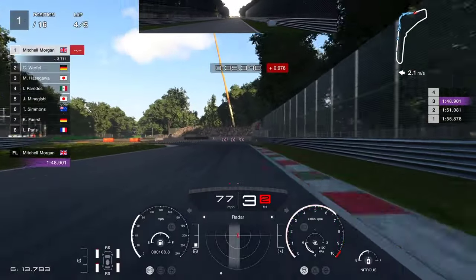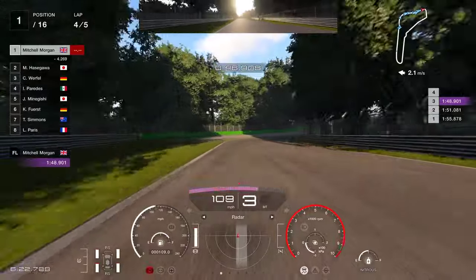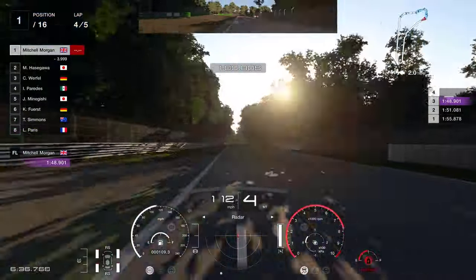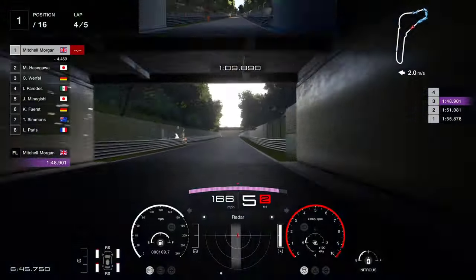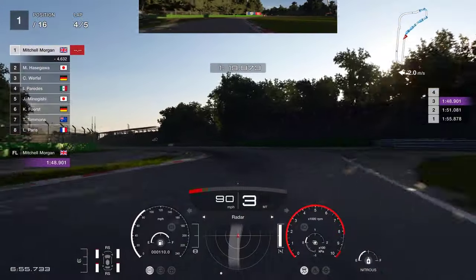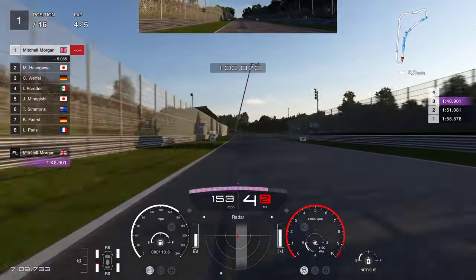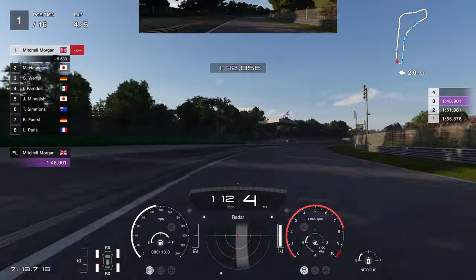If you put your wheel up on the kerb, be careful because you do get the grass afterwards. At the 200-metre board, bury the brake pedal, down into third, then second for a bit of rotation, over that kerb being careful of the sausage, and on the gas as quickly as you can. Watch for that white line. You can get the car up onto that bit of Astro turf for a little bit more speed through the corner. I'm using nitrous to try and build a gap to five seconds to the car behind, so if we have a moment we've got a cushion. Lap times: 1:55 as the opener, then 1:51 down to 1:48.9 and 1:49.3 — fairly consistent.